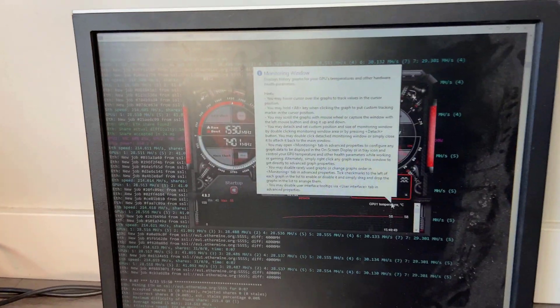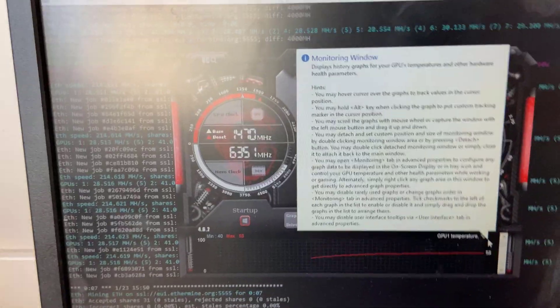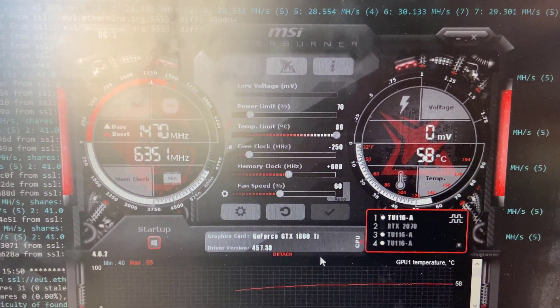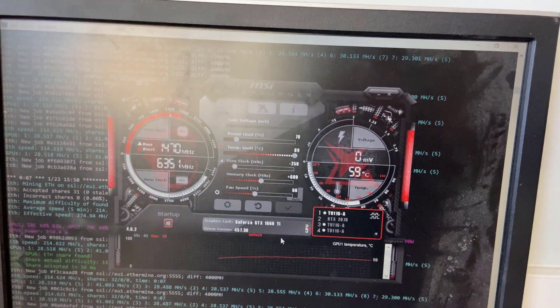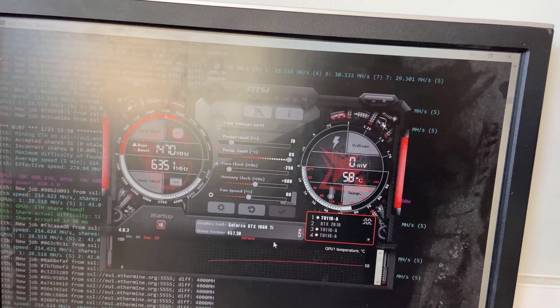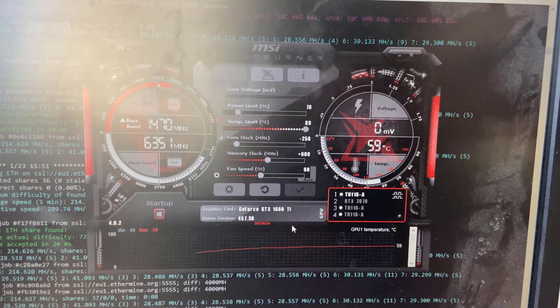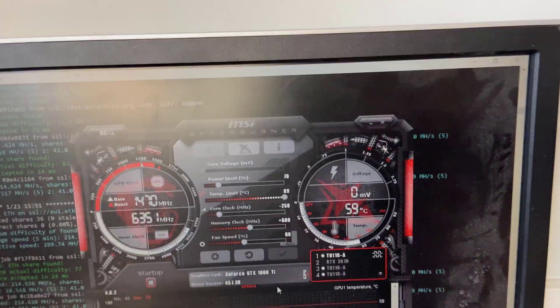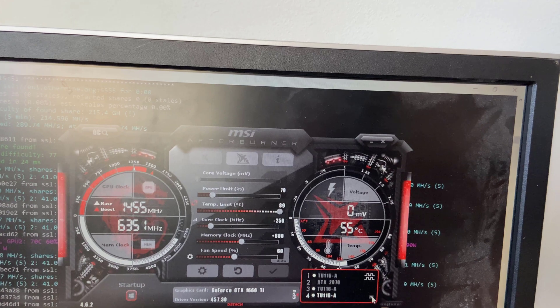Now I'm going to show each of the individual overclocks on each card with MSI Afterburner. First off, here are the 1660 Ti's by Gigabyte. They all have their power limit set to 70%, and the temperature limit maxed out — just because in midday it can get quite hot in this room. The core clock is set at negative 250, because when you're mining Ethereum the core clock is almost irrelevant, so you bring it down to the lowest possible for minimum power draw. The memory is at plus 600 — really taking advantage of the Samsung memory at that level. Fan speed is set to 60, which is a good balance between keeping the cards quiet and cool. Right now they're averaging 59 degrees Celsius.